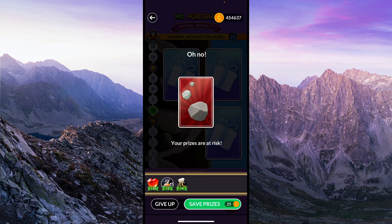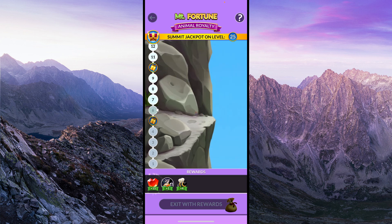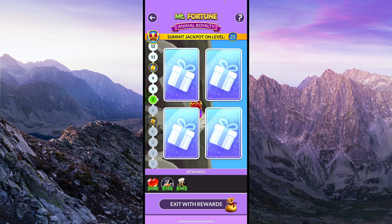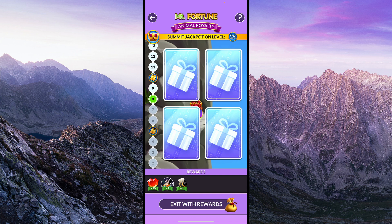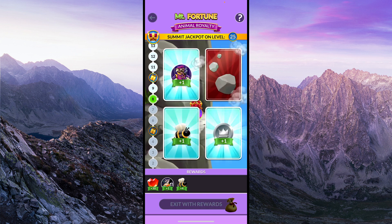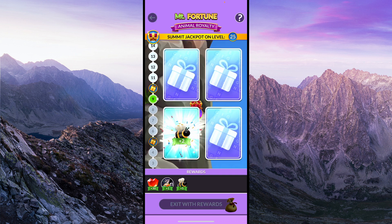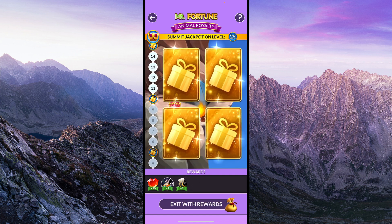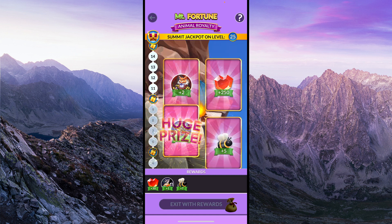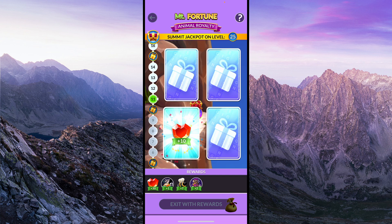Our first rock is blocking our way up Mount Fortune. Now we have a decision to make — do we pay the 25 coins to keep our prizes? I'm going to do that. Since I'm always choosing the same card in the bottom left, when I hit a rock I just choose the card in the top left. 15 more hearts on level 7, one more bee on level 8, and two bees on level 9. Two more animal portraits is my big prize on level 10. Amazing. Ten more hearts on level 11. Another rock, hit on level 12.